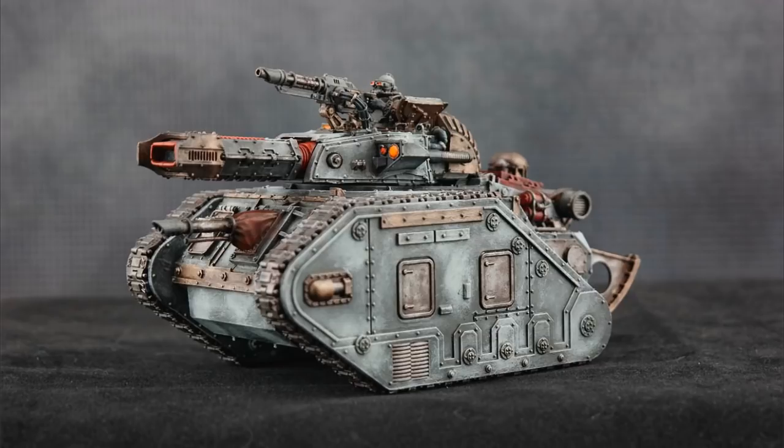Armaments used by the Incinerator include the twin-linked Volkite Demi-Culverin, a heavy bolter, searchlight, smoke launchers, auxiliary drive, and an induction charger. Optional wargear can include a multi-laser, heavy flamer, lascannon, armored ceramite, pintle-mounted multi-laser or heavy flamer, hunter-killer missile launcher, a dozer blade, and extra armor plating.